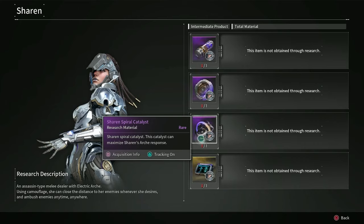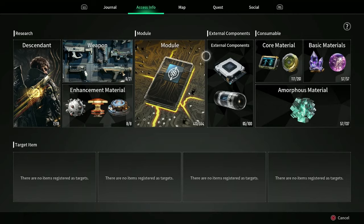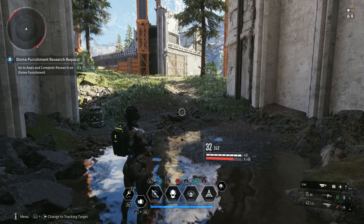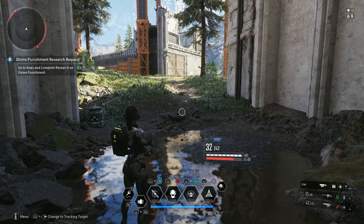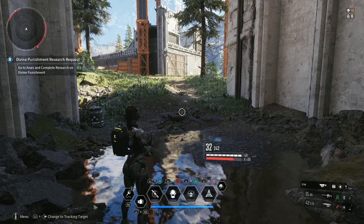Once you acquire these, you can build Sharon outright — you don't need to craft the small pieces individually. You don't need to craft the spiral catalyst, the stabilizer, or the enhanced cells like you do for others. You just gather these and then craft her as a whole, just like you did with Bunny or Blair. So if you want to maximize your chances of getting the items you want, get Sharon so you can do infiltrations for the outposts.